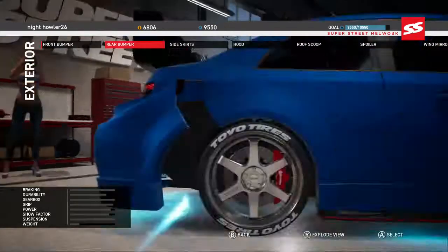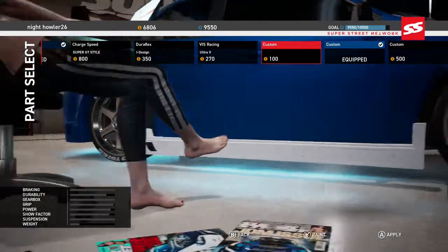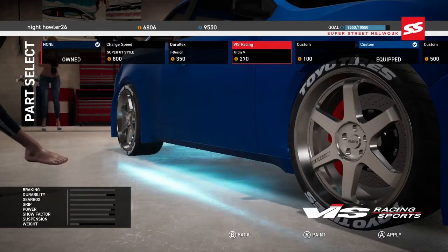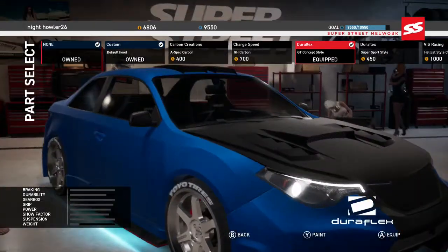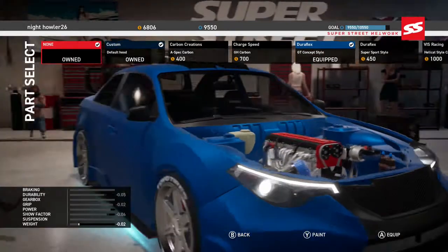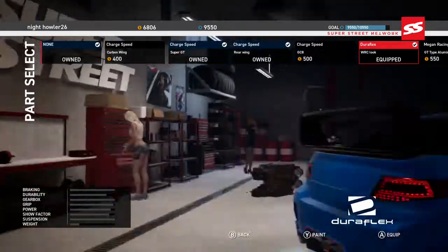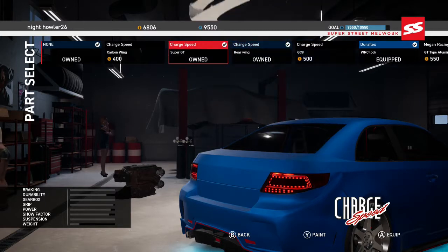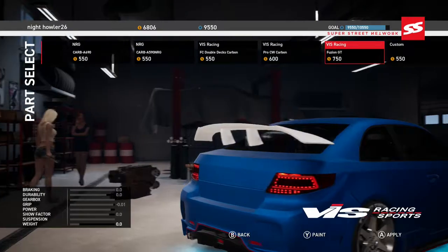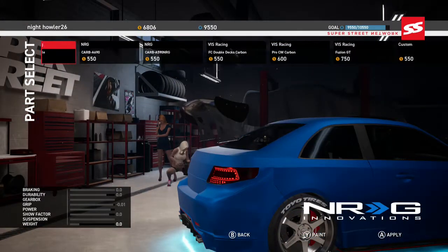Here's that custom one. Side skirts maybe. There's a custom with nothing on it, there's another custom. This one — so it doesn't look like there's anything new there. Maybe a hood option? It doesn't exactly specify what's been added to what car, so it's really just going through and finding it. Any roof scoops? Any spoiler maybe? Nope. Doesn't look like the Subaru got anything new.